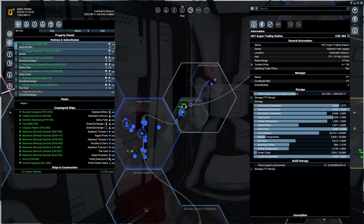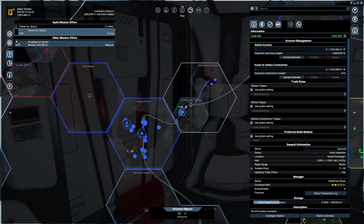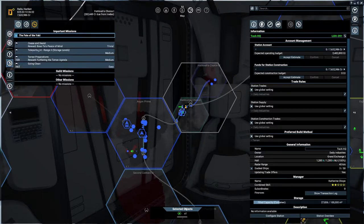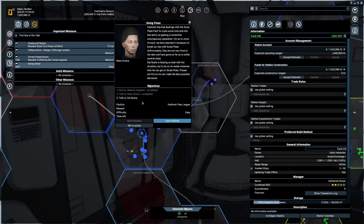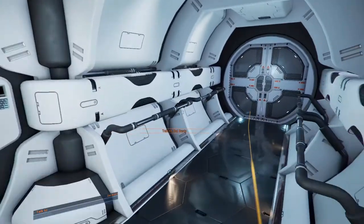It looks like something is directing us toward the HQ. Now we have a mission: 'Priceless Art Stolen by the Arrogant' - 'Going Clean' - that is the one I'd like to go do. Let's go ahead and talk to Del Basta.